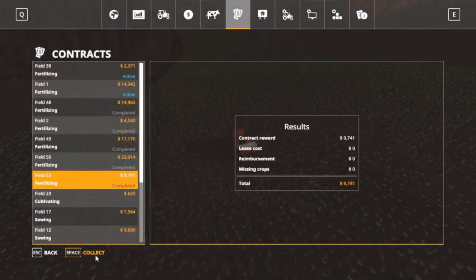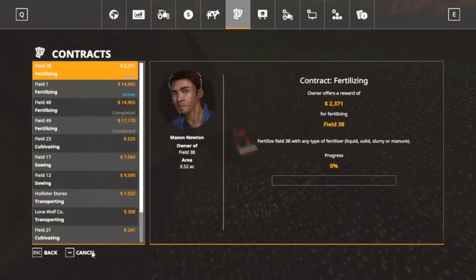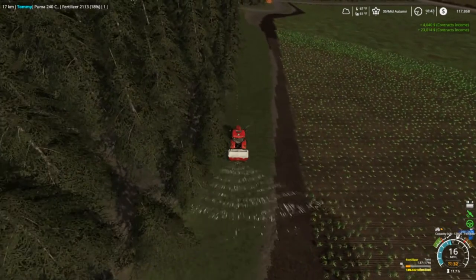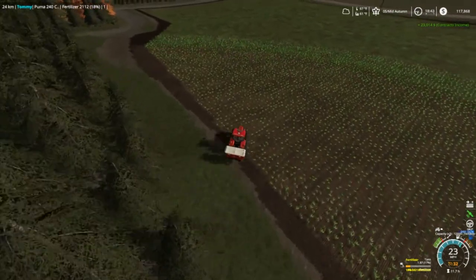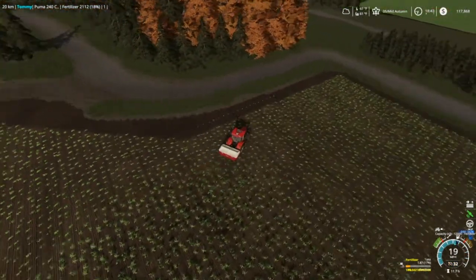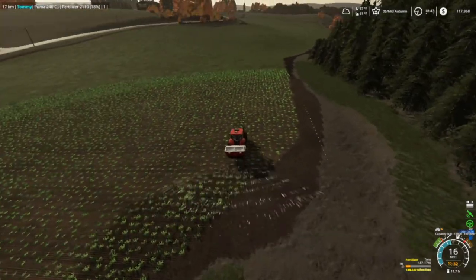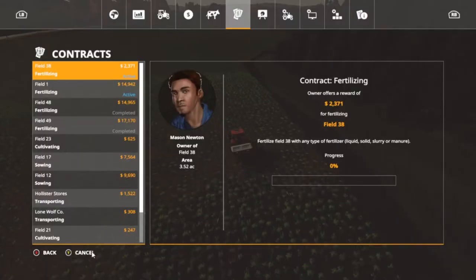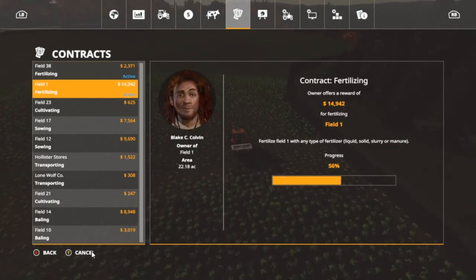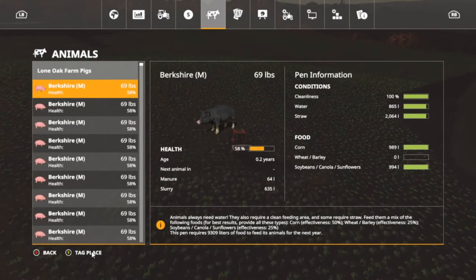We're going to collect on some contracts real quick — that brings us up to $117. We need to get a planter; we've got most of our tillage done but we don't have our planting equipment yet. I want to plant some canola and wheat. We're going to do that in the morning. Today we'll finish these contracts, collect on them — got 38 and fill one — and that'll do it for now.